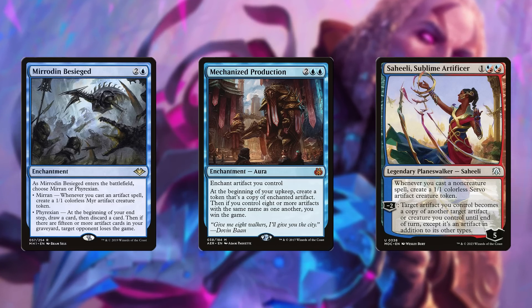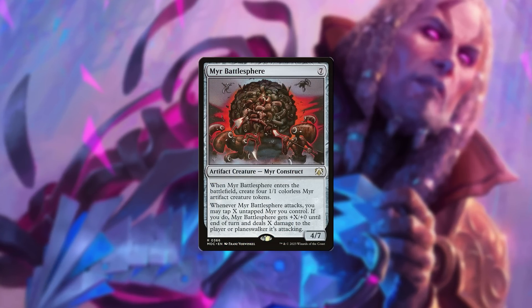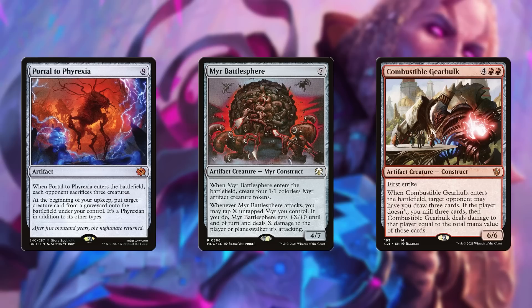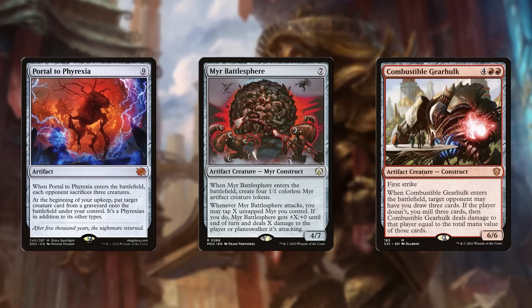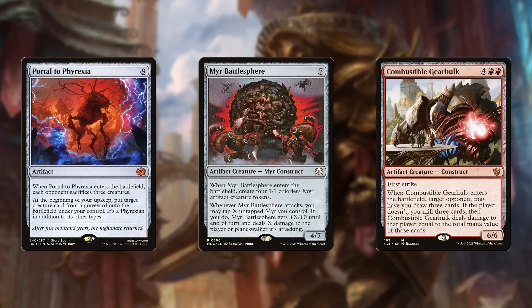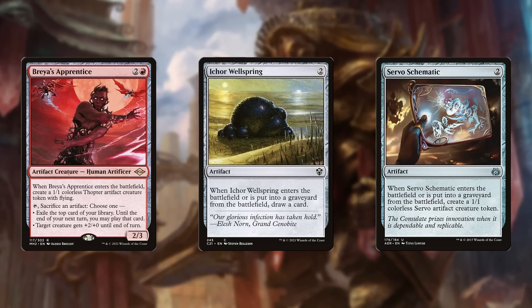There are a lot of very cool artifacts out there. Myr Battlesphere, for instance, is totally rad — a classic of the genre. But a lot of the coolest cards like that occupy some pretty high spots on the mana curve, so they don't often emerge until later in the game. And what the deck actually needs are some artifacts that will grease the wheels on earlier turns.